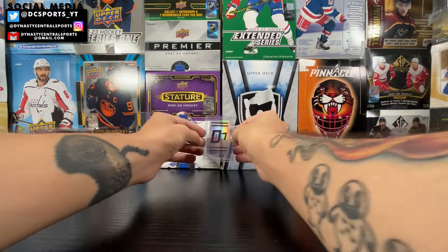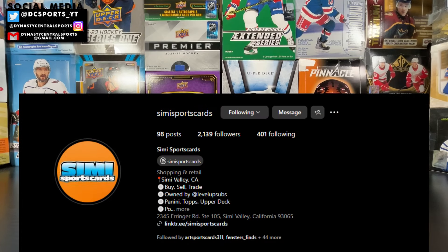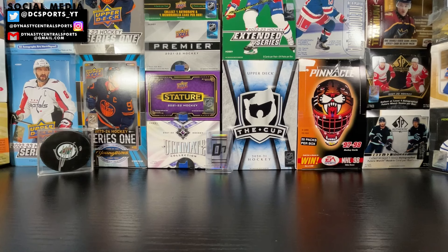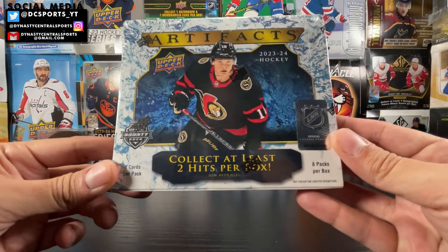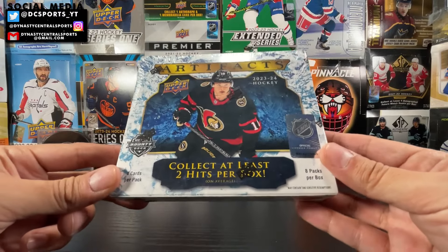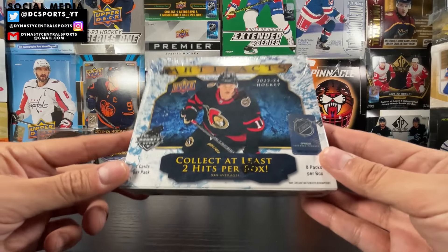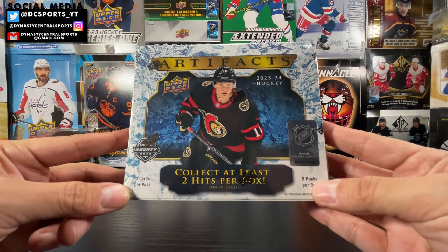Welcome to another Box Break here on Dynasty Central Sports. I finished up a shift at Simi Sports Cards in Simi Valley, California — go check them out, best hobby store in Ventura County. We got cleaned out and the only box left on the shelf was looking a little lonely. It's 23-24 Artifacts, the last box on the shelf, and I am feeling it. There were some great cards pulled today at Simi Sports Cards, so I'm hoping to ride the same luck.